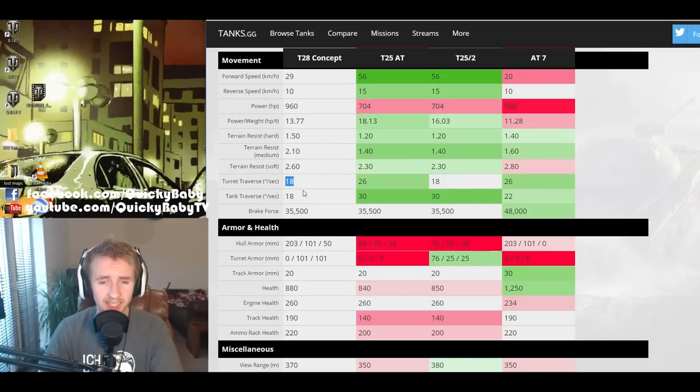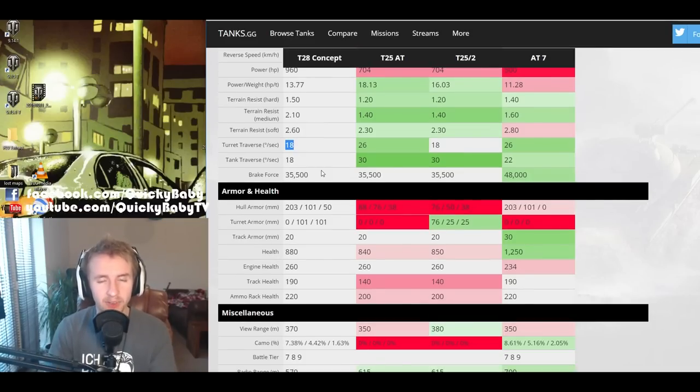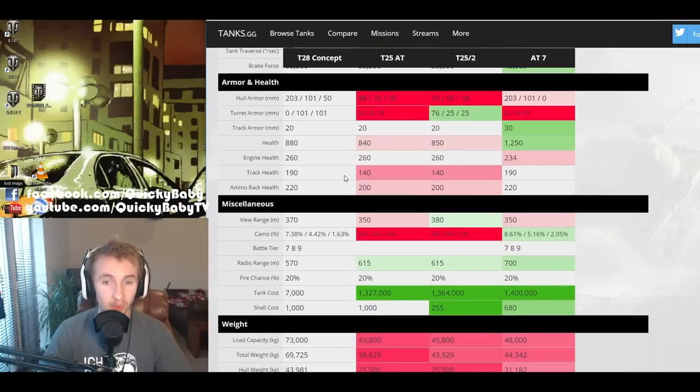The T28 HTC has a gun traverse speed of 18 degrees per second, making it feel like an exceptionally long time to turn the gun. Furthermore, the tank traverse speed is also 18 degrees per second, easily allowing opponents to flank and circle you if they have any mobility. So we know the HTC isn't very mobile and weighs a lot — that must mean it has some rather thick armor.